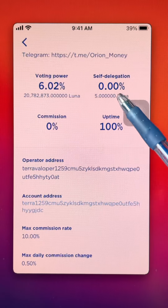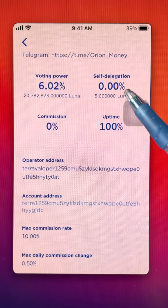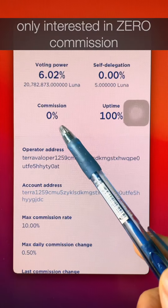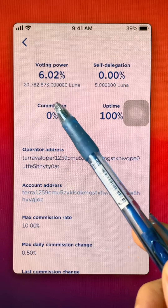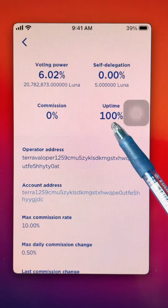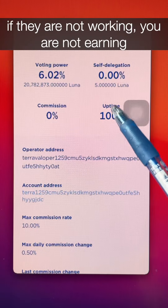Self delegation is the amount they delegate themselves to show that they have skin in the game — it would be better if Orion had more skin in the game. Commission is how much the validator takes from your reward, and here we are looking at validators with 0% commission. Finally, we look at uptime. We want the validators to be 100% uptime because if they are not working, you are not earning.